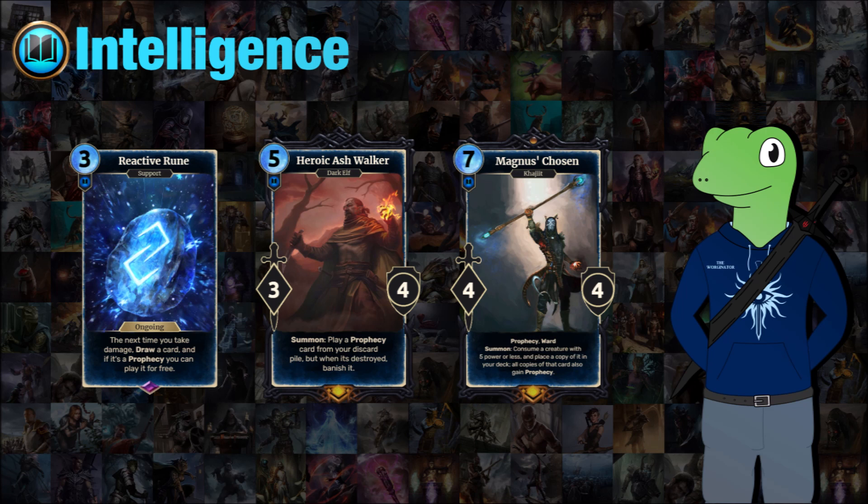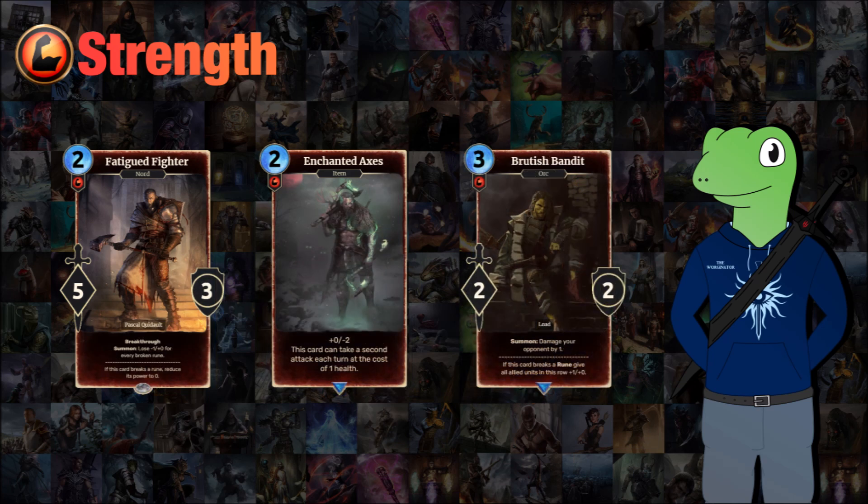Finally we have Magnus's Chosen, a 7-cost 4/4 with a beefy text box: prophecy, ward, summon — consume a creature with 5 power or less and place a copy of it in your deck, and all copies of that card gain prophecy. The reason it's limited to 5 power or less is to stop Alduin or Dagoth Ur just completely throwing the game with scum moves, but it's an interesting one nonetheless.